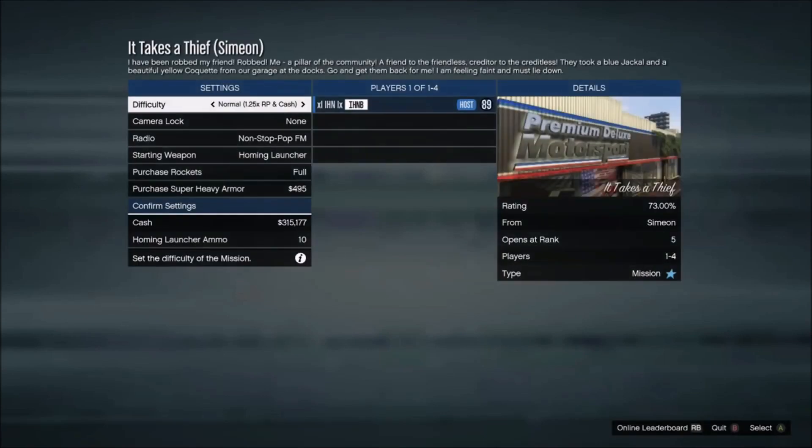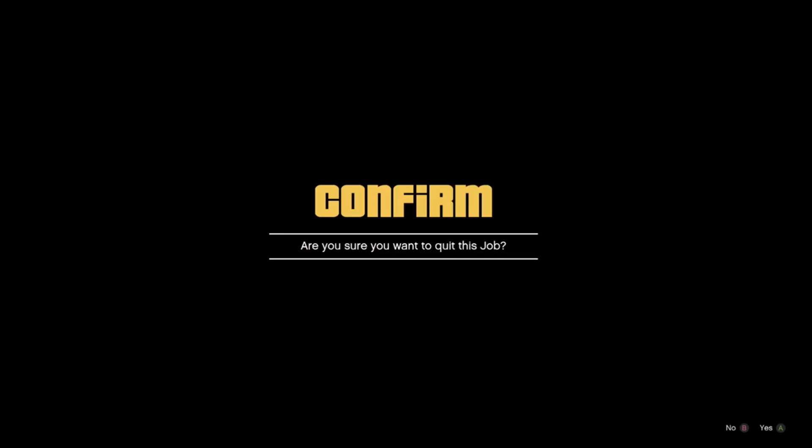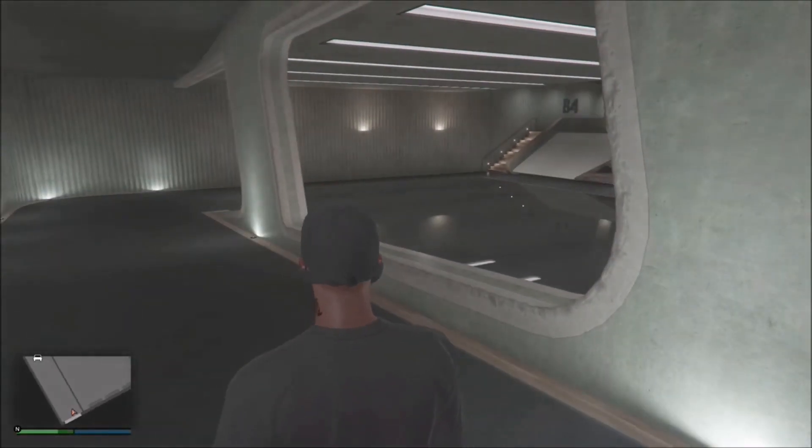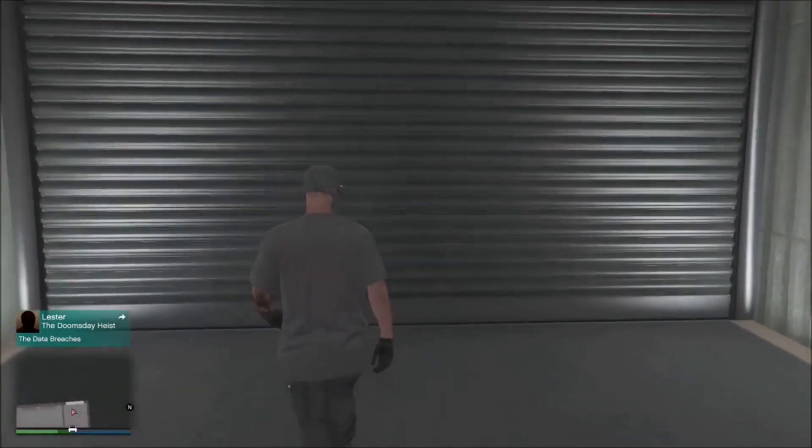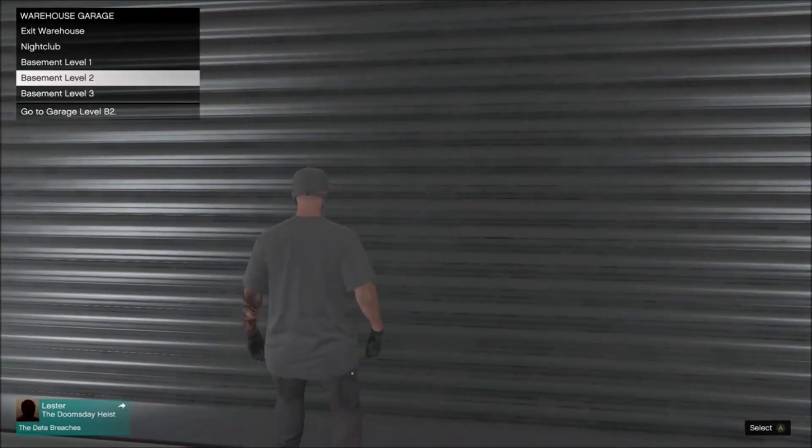We're going to keep trying this until we get it perfect. You want to pull up the invitation from Simeon or Lester. As soon as you're in, back out, confirm yes, then tap up on the D-pad twice and click A or X depending on which controller you're playing on. As you can see, I spawned in my B4 garage — that's not what we're wanting. We're trying to spawn back into B2.